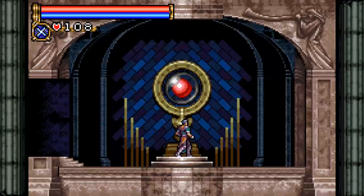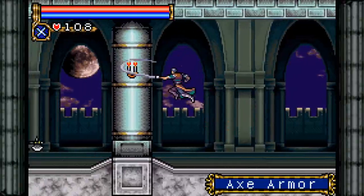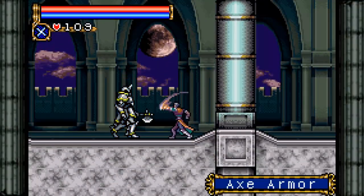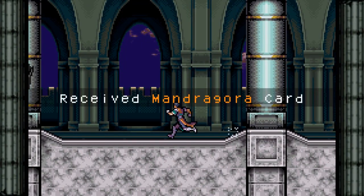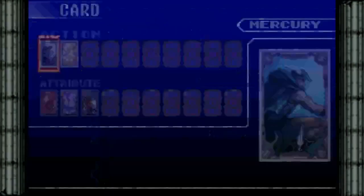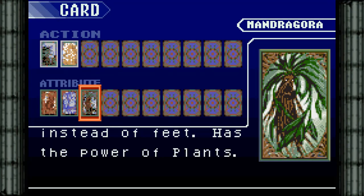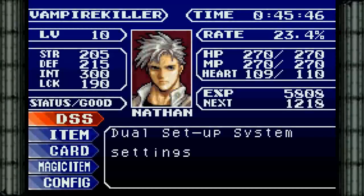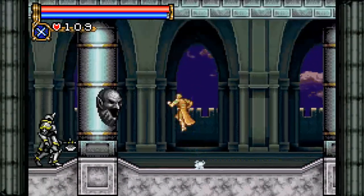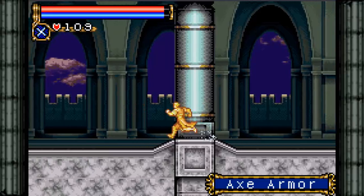Let's go ahead and top off real quick and continue on our way. The axe armors also drop a card, so it'd be nice if they decide to cooperate too. There we go — receive Mandragora card! The Mandragora is represented as a humanoid with roots instead of feet, and has the power of plants. So we get a plant whip with nice little rose petals coming off it and everything — rather stylish looking.